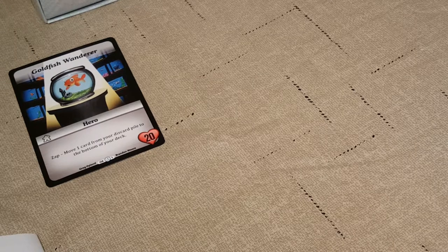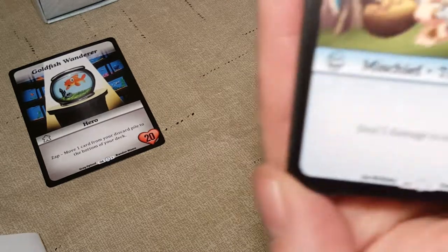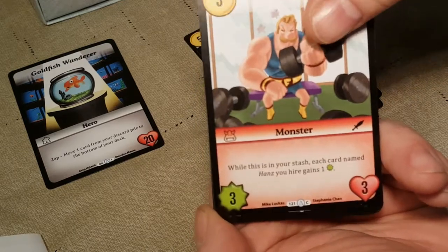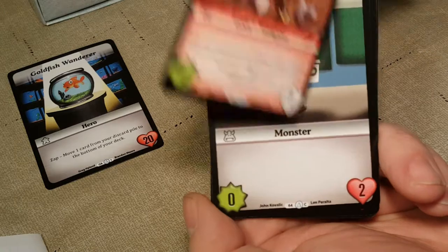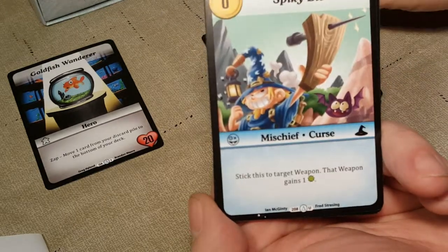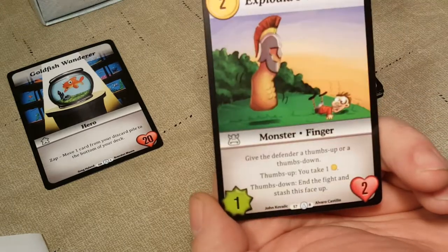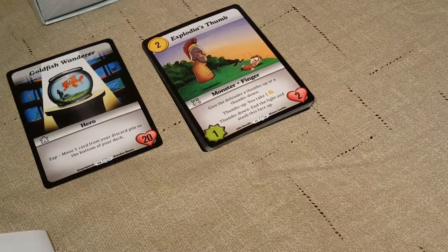I hadn't sorted any of the cards, so I was able to put them all back in the original pack order. Pack one: Kaboom, Discount Cudgel, 3,872 Orcs, Franz, The Walking Dreads, Glassjaw, Hydrax, and another Blandy McBlanderson. Then we get into the Uncommon Hipstar, Spiky Bit, an Alternate Art Nope — card number 180, the full art card — and then Explodia's Thumb.